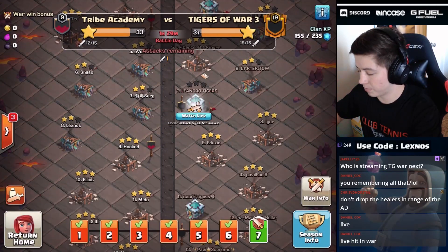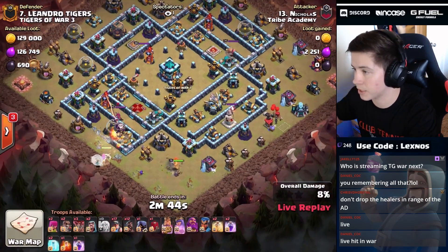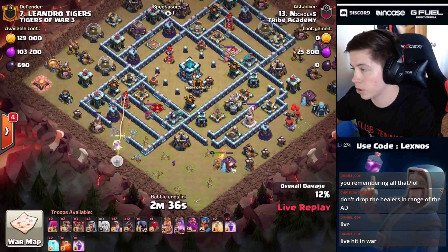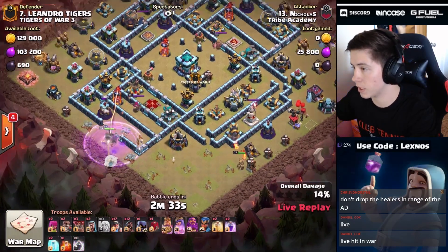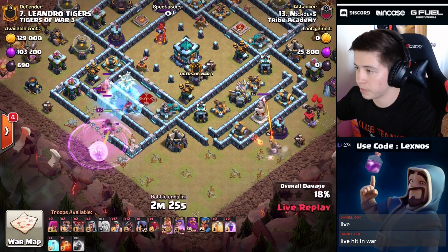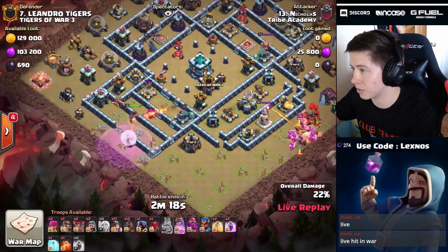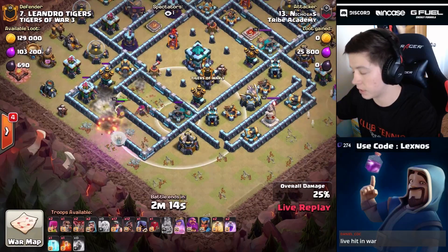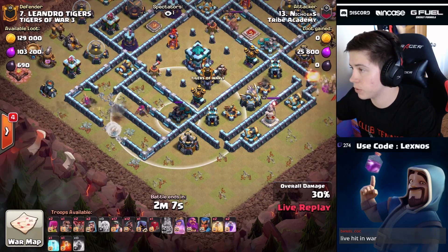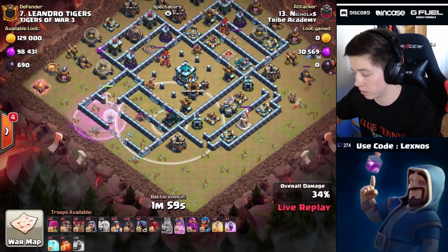Somebody else is live — it's Nicholas on base number seven. He's coming in with a queen charge hybrid, dropping the king at six o'clock. He wants the queen to go inside the wall break toward the multi-target inferno and the enemy queen — she could reach the scattershot and expo but we'll see what pathing she takes. She might just skip the scatter. She's going to kill the enemy queen with a freeze. Queen gets back to full health — but she's going to skip the scatter completely. That scatter is going to end up hitting his healers — that's not good. He didn't funnel the builder hut, which means the queen walks away and the scatter hits the healers. Can they get outside the range? Wow, okay — the healers are barely safe.